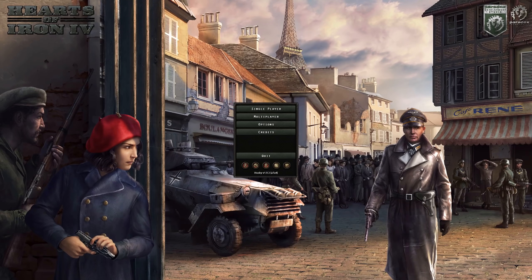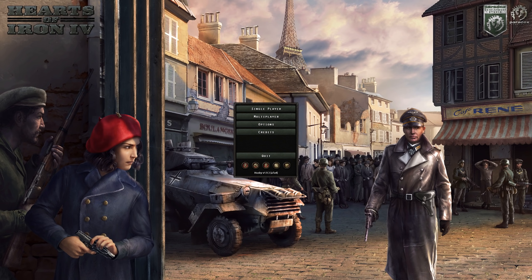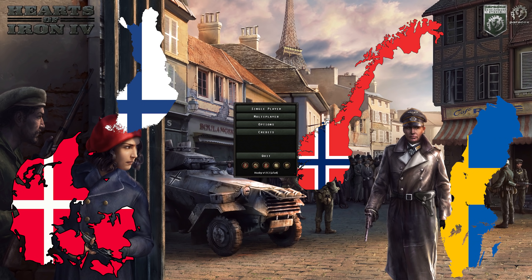Hey folks, it's me, Bittersteel, back with another video for Hearts of Iron 4. And today I have for you a Northern Light. As a Scandinavian country, we have to form our own faction and include Denmark, Sweden, Norway and Finland. So let's get cracking.